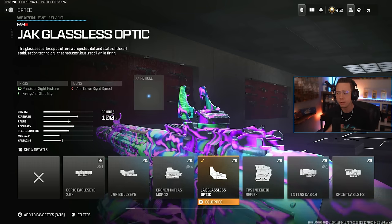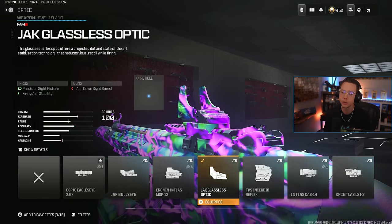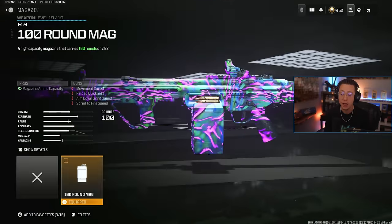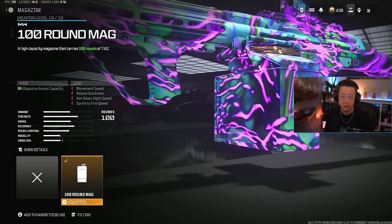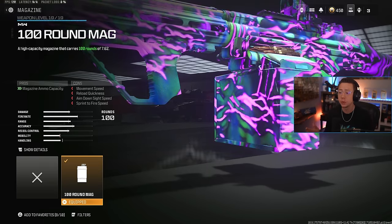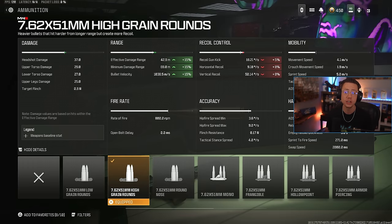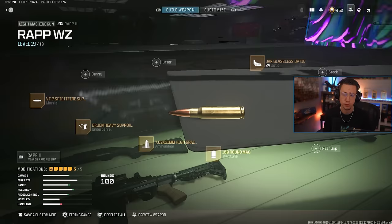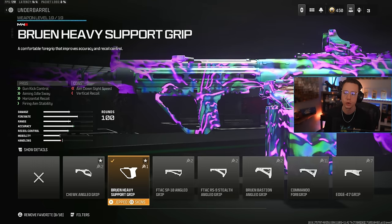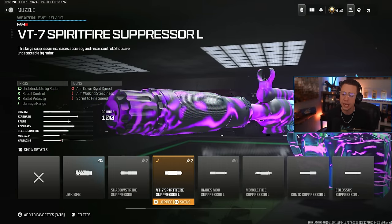For instance, the Jack Glassless Optic — perfect for really any range. Not only is it a clean blue dot, but that firing aiming stability it adds is so clutch on MW2 guns — they need a lot of that. Any idle sway or firing aim stability you can get out of them is phenomenal. 100 round mag: this thing shoots fast, you run out of ammo quickly even with 100 rounds. If I was using the default 50, my entire game would just be reloading. I go for high grain rounds here — they up the range, they up the velocity, making it have that faster TTK out to further distances. Bruin Heavy Support adding firing aiming stability and idle sway control on top of some horizontal control, making the gun way easier to use. Then I also go for the Spiritfire Suppressor — better range, better velocity, better control, and it keeps me off the map.